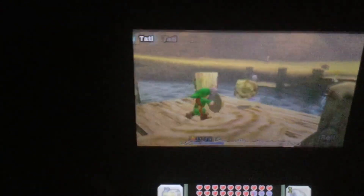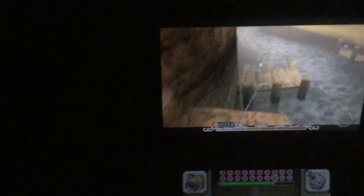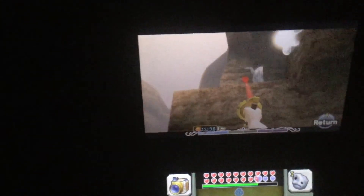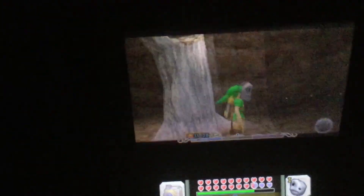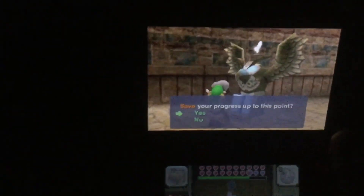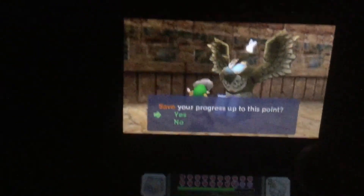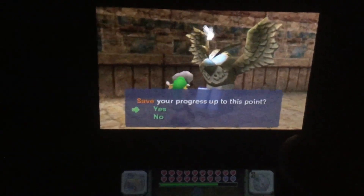I touched the bridge and then you screw off. I'm just trying to make sure that you guys can see it, and from here you just get up. You just hook shot and you're way up, and that is how you guys get into Ikana Canyon without even Epona. You could get in here from the very beginning of the game because you don't really have to do much to even get the Goron mask — all you need is Link and bombs.